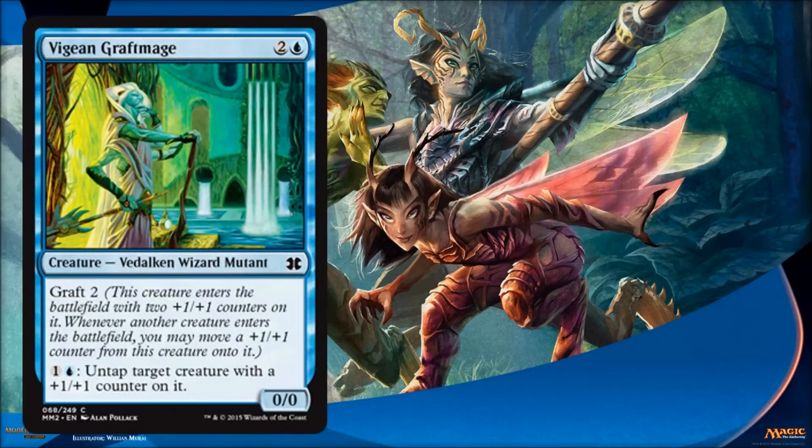Vigean Graftmage is for your Graft deck. He lets you untap creatures with +1/+1 counters on them relatively cheaply, which is kind of nice. It almost gives you quasi-vigilance and maybe can be used as a combat trick if your opponent's not paying attention. Very good card for that deck — that's why he's there.